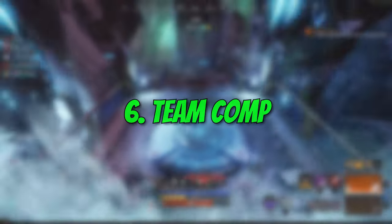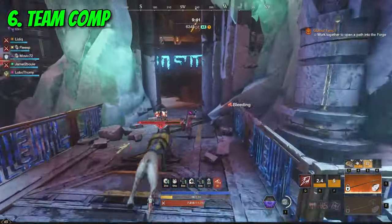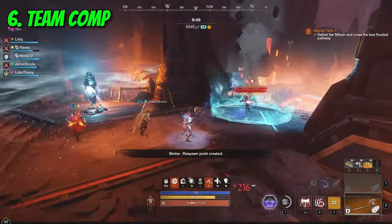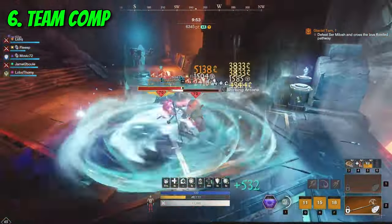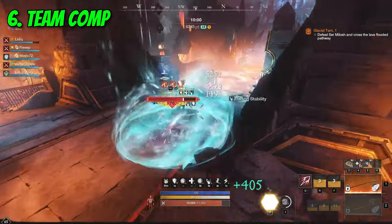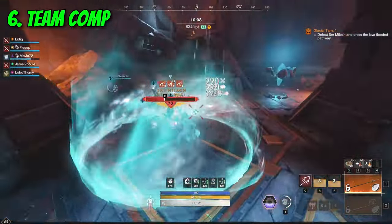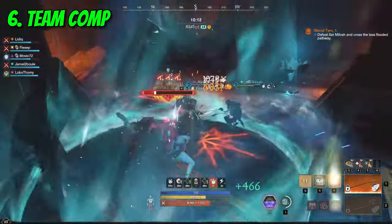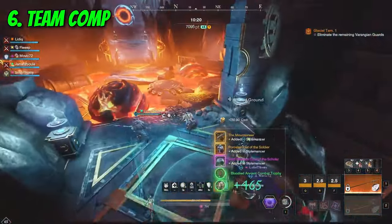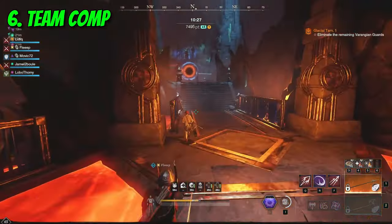Number 6: Team Compositions. If we talk about high-level PvE and more specifically M3 Expedition Runs, synergy between all 5 players is necessary. The most common team composition is built around a tank with a Sword and Shield for the leadership passive and a secondary weapon of choice, a healer with a Life Staff and Void Gauntlet, one DPS with Rapier and Ice Gauntlet, one DPS with Spear and Great Axe, and another DPS with Greatsword and Great Axe. This standard 5-man group aims mostly at clumps due to the 2 Great Axes in the combo. The main goal should be to reach high Weaken and Rend so fights can be easy, as otherwise in high mutations you are looking at a one-shot situation.